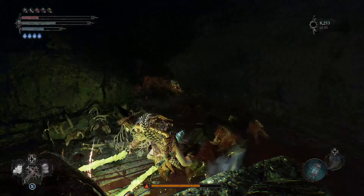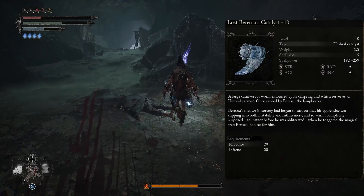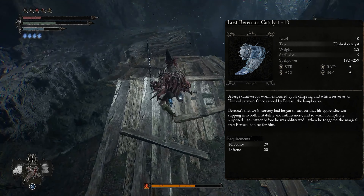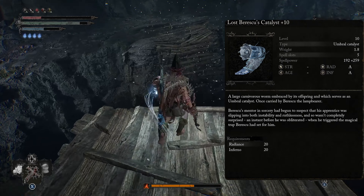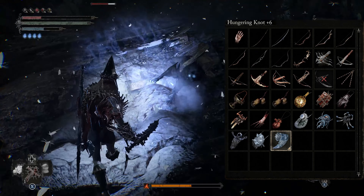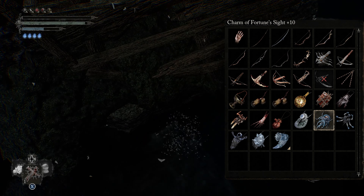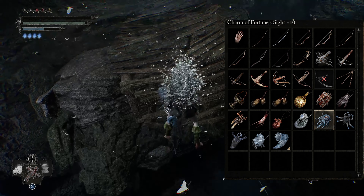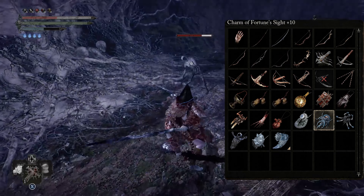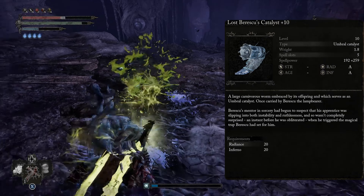Now, where are we going to be getting the additional element? That's going to be coming from our Catalyst. We're using the Lost Catalyst — you could use this one, it's the best Catalyst in the game. But if you don't have it, you could use any other Catalyst, like Umber Casting, which you can pick up from the guy that allows you to upgrade your lamp. That one is a B scaling and still does pretty solid damage. But you're going to want to try to get the Lost Catalyst because it's the best one.